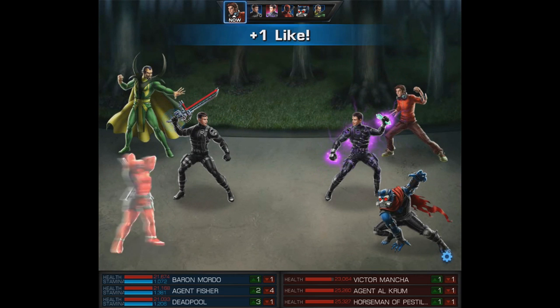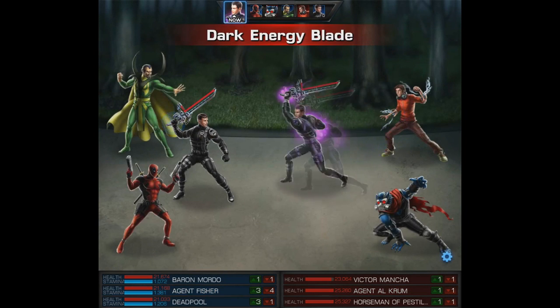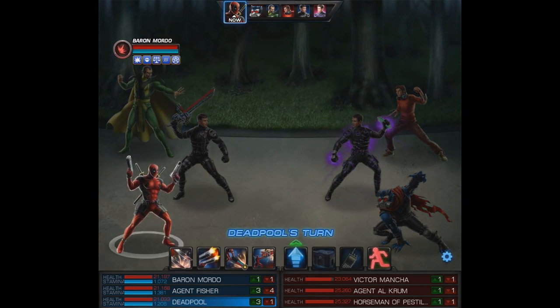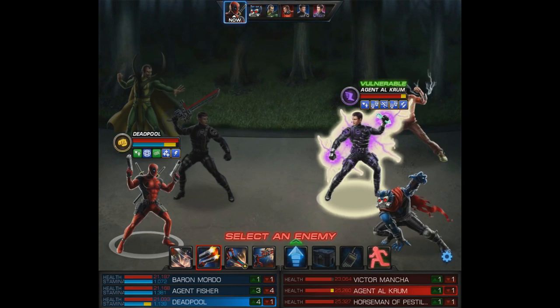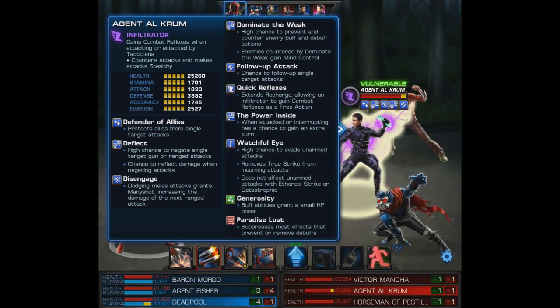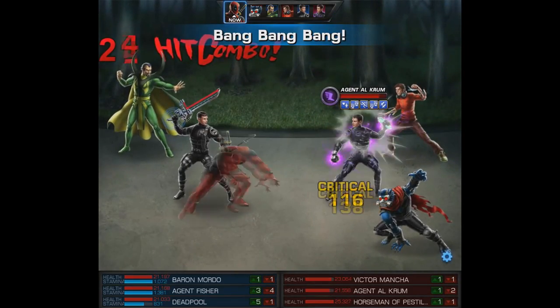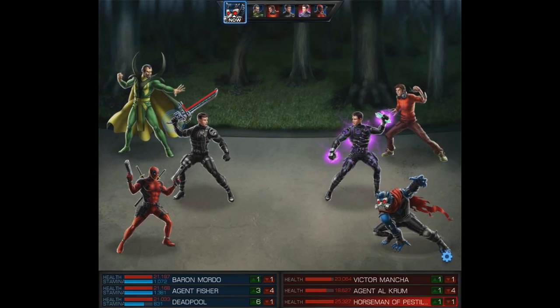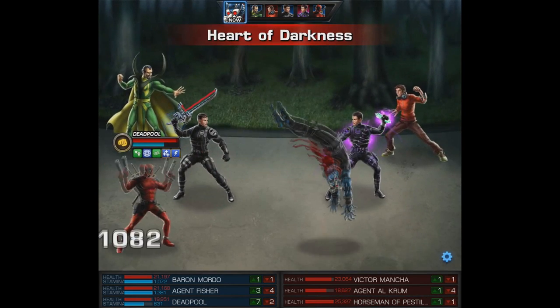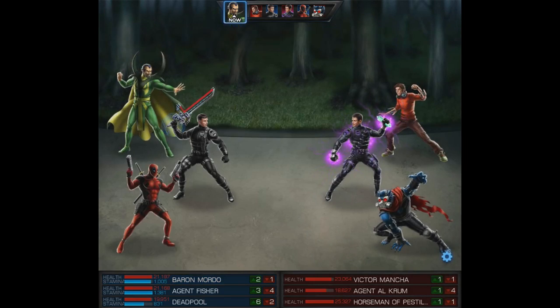This time we're facing Victor Mancha and Pestilence Beast. Having two enemy infiltrators is going to be pretty nice for Deadpool who of course is a scrapper. We didn't really need close the gap but we use that, then our level 2 bang bang bang. It's just beneficial like I said to get IMBA and OP out of the way so you can go right to his level 6 and then ultimately his level 9.